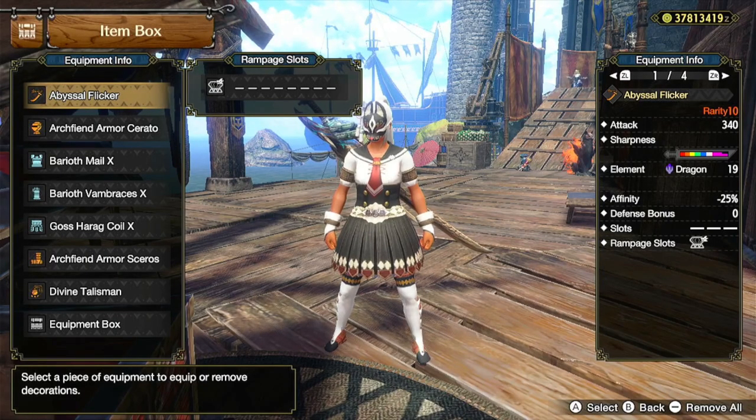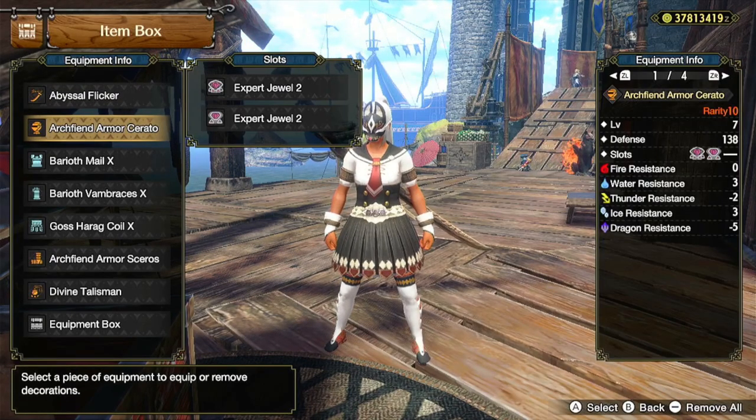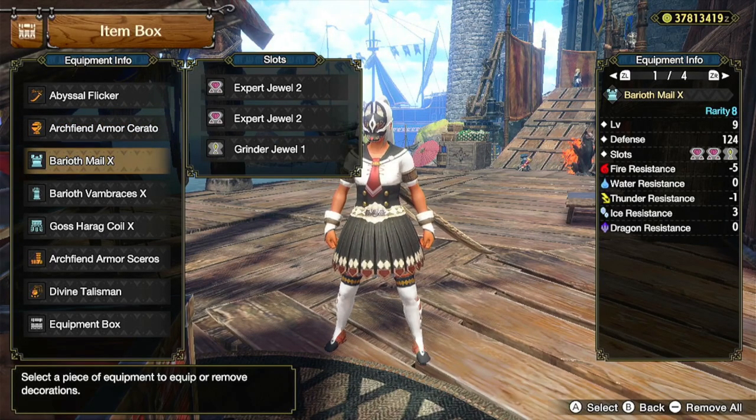For the first build, I'm using the Abyssal Flicker, and I recommend that you use one of the Anti-Jewels or the Exploit Jewel depending on which monster you are hunting. For the Helm, I'm using the Arc Fiend Armor Kerato with two Exper Jewel 2s. For the Chest, I'm using the Baryoth Male X with two Exper Jewel 2s and a Grindr Jewel 1.